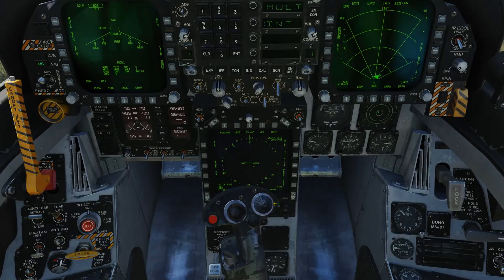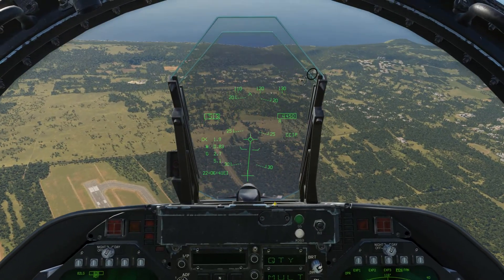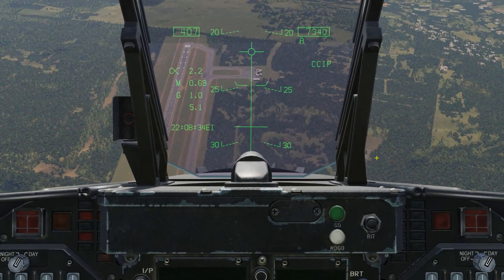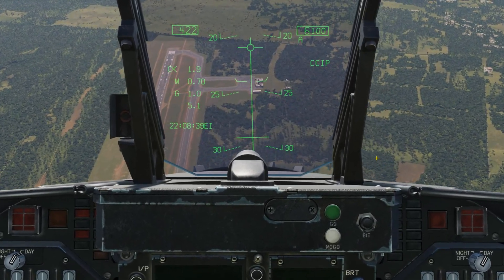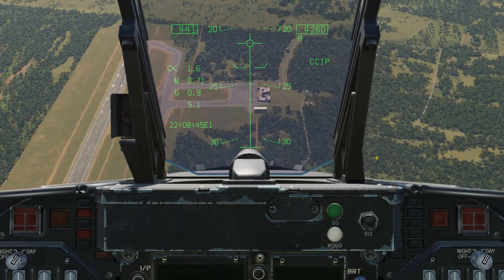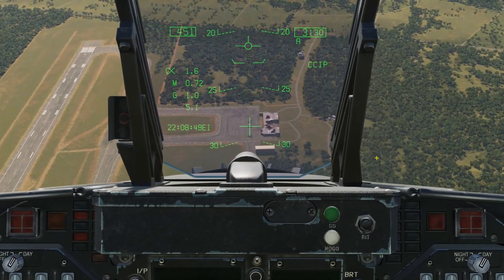We'll set back to one bomb and come back to make a drop. First pass, dropping a single bomb. My flight path vector is a little forward of our targets. I'm waiting for the cross at the bottom of the HUD to start walking forward, and as it goes over the first airplane, I'm pressing the weapon release button. We'll go check out our result.